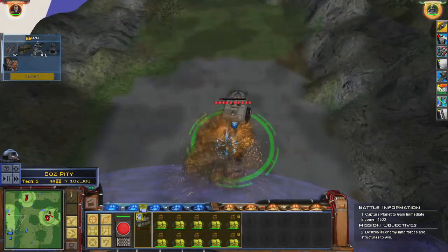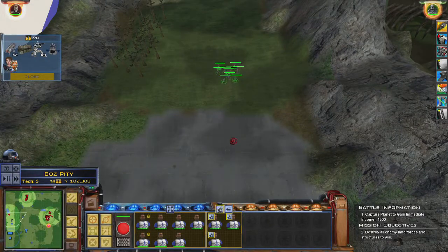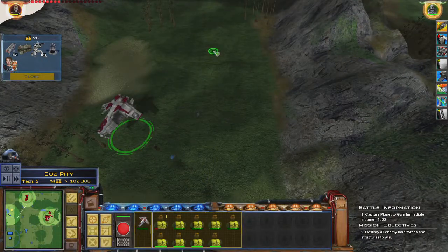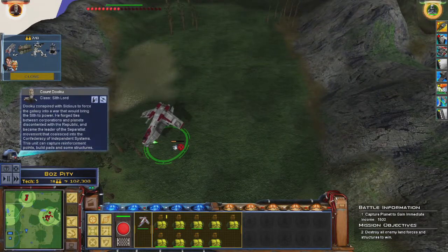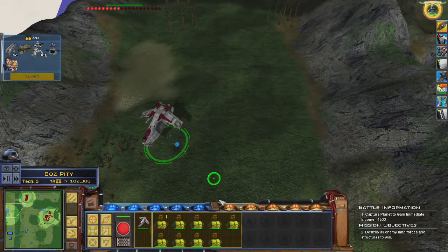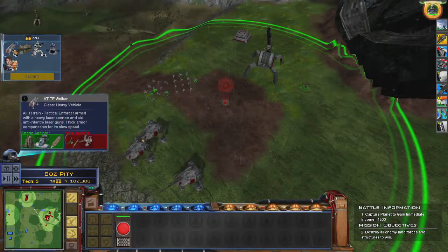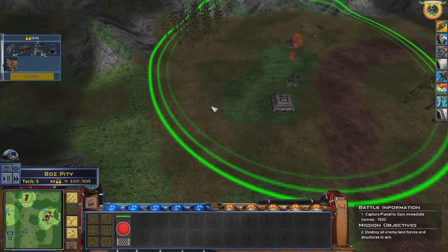Drop off some clones — Dooku's going to wreck it. Dooku, you bitch. Dooku is insane. This is a very strange glitch that I'm totally okay with. We need another unit of clones, honestly. I'll just send them through the shield.